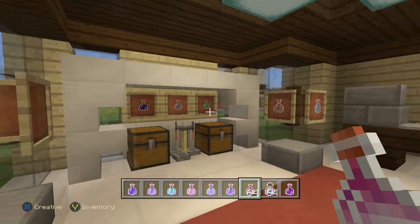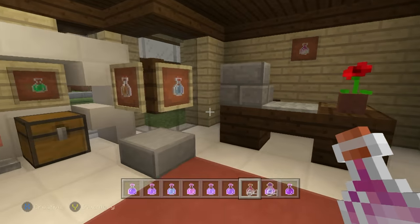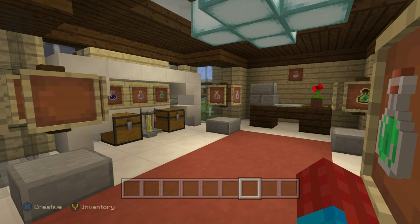There you go — a nice lovely pharmacy. We have loads of potions around, it looks like one, we have a cash register, a till, everything that we need. Here's a quick look at the left-hand side — pause if you want to make sure everything's right.